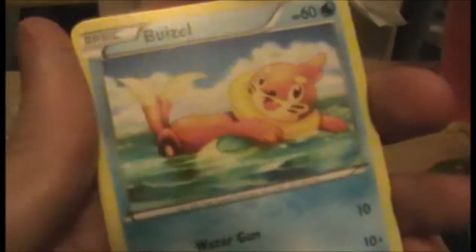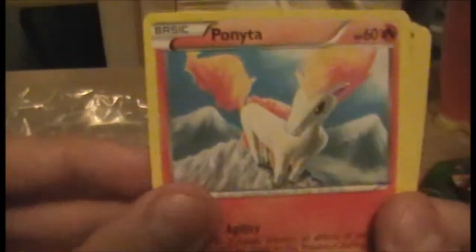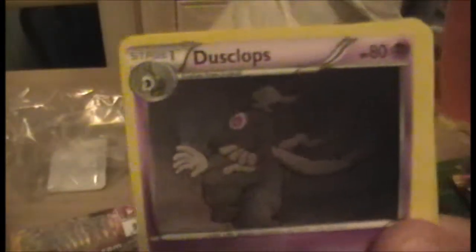We have a Scraggy, a Scrafty, a Bewear, a Fletchling, a Ponyta — that's pretty cool — a Lysandre — he was pretty cool — a Dusclops, a Pidgeotto. Oh, reverse Sacred Ash! And the final rare is... a Snorlax. Okay, that's slightly underwhelming, but whatever. So just to go over the rares in this pack: Snorlax.